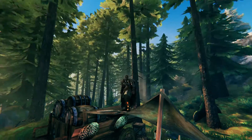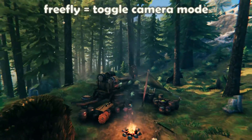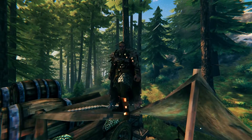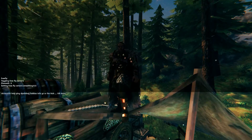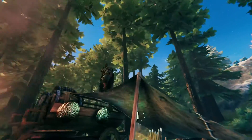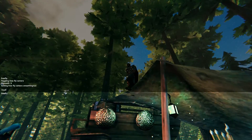For more cinematic control over the camera, use the "freefly" command. This disconnects the camera from your character, allowing smooth panning and rotating. The "ffsmooth" command adjusts camera smoothing for less jittery movements. To return to your character, use "freefly" again.